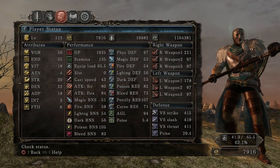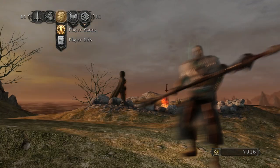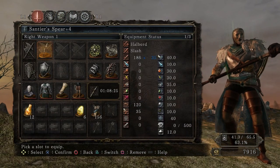So my stats are level 123, soul memory of 1.16 million, 50 vigor, 35 endurance, 18 vitality, 4 attunement, 20 strength, 22 dex, 18 adaptability, 3 intelligence, 6 faith, and I'm using a Saintier Spear plus 4. Hopefully we can upgrade that to plus 5 soon and be done with it.